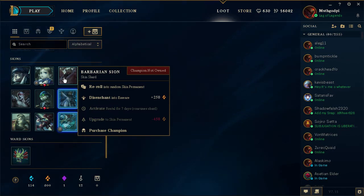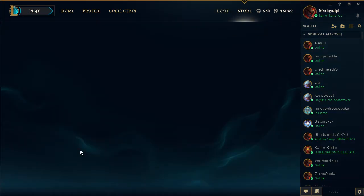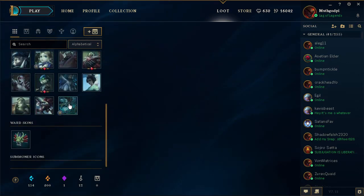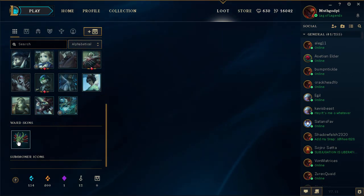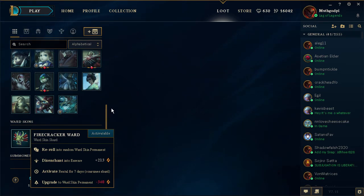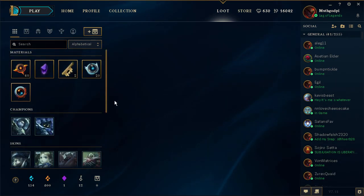Scion. If I don't really care about skins — which I don't — disenchant for essence. What happens if I click this? Purchase Champion — oh, it's still going to make me spend the RP. That's not really helping as much, is it? What's this? Workshop Shacko — Ward Skin. This whole skin business — I guess I don't care too much about it. Anyway, that's the unboxing. Thanks guys for watching, see you next time. Cheers!